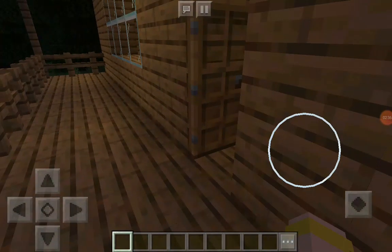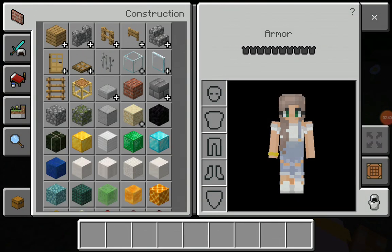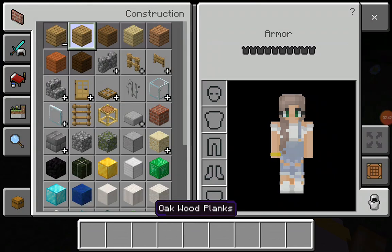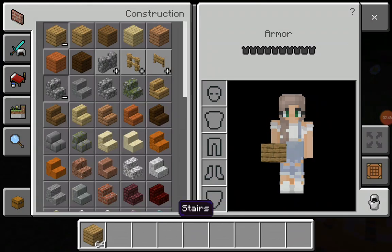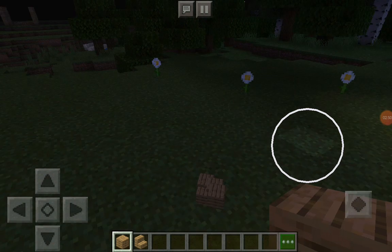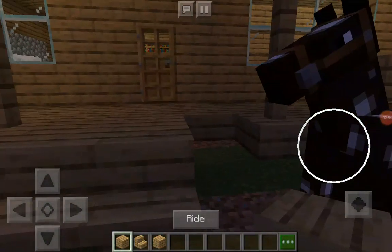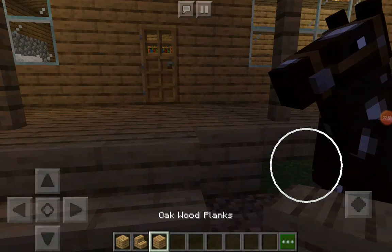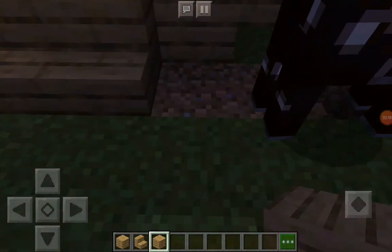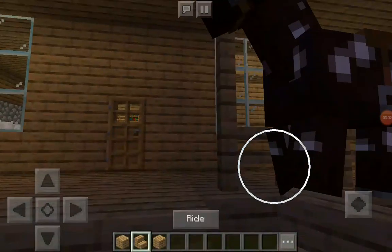Sorry about the background noise — we have a movie going. Let me just fix this. Okay, let's just put that there — it's not a slab gate, you know. Wait, is there a stair there?